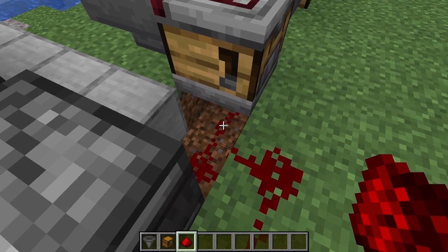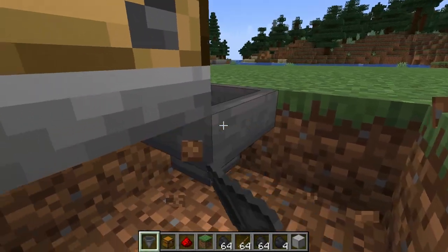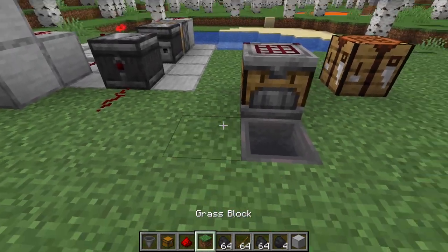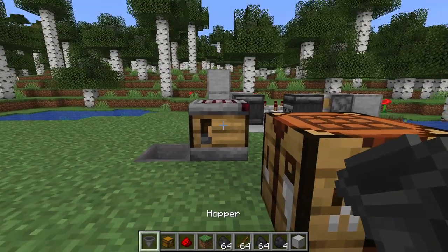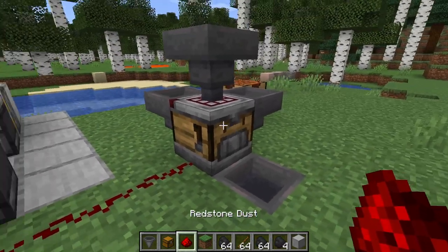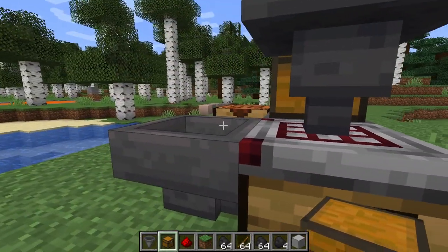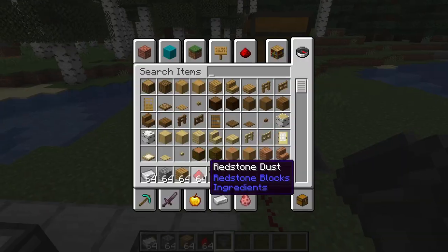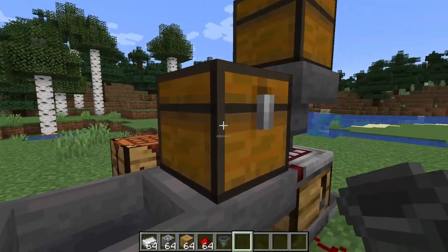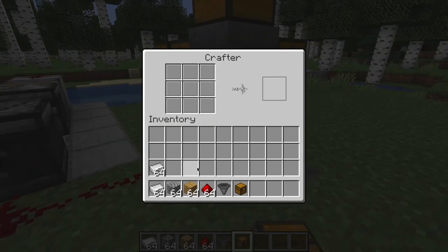I assume that is going to power it. However, that is not going to work. Let's move this thing. I want to be able to output the items from underneath and go somewhere else, just for something I may want to try afterwards. So we can have a hopper here, here, and here. Then we can feed the redstone into this like so, meaning we can have wood, stone, and iron feeding into it. However, I did just forget that we also need redstone for the piston recipe.